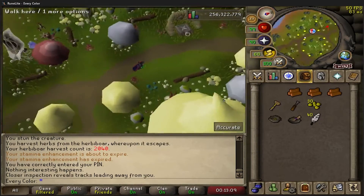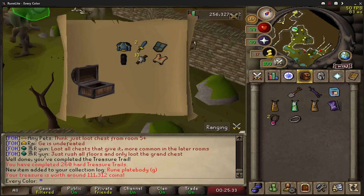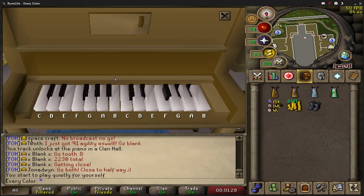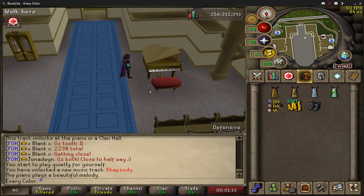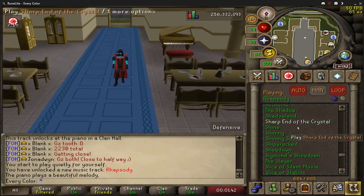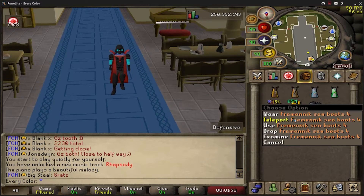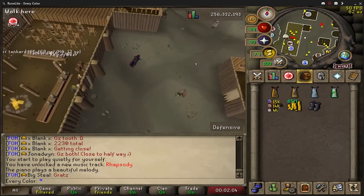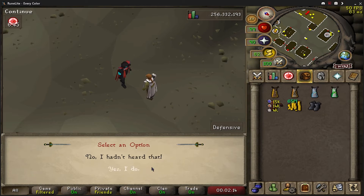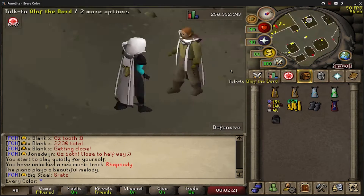Got a hard clue from a clue nest - forgot you could get clues from those. Hard casket gave rune plate body gilded and a master clue. Before doing the master clue, unlocked a new music track. Heading to Olaf the Bard to get the music cape - it'll cost 99k. Easily paid that, and there we go, the music cape achieved - it looks so nice.